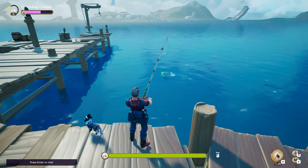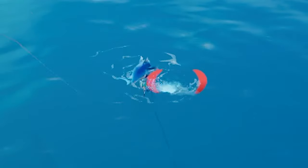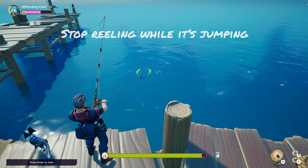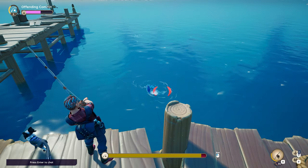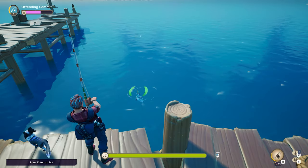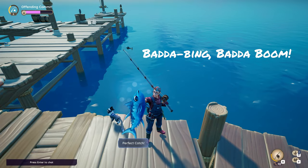Occasionally you'll catch fish that like to jump. You'll notice this because once they jump in the air, your parentheses will go red. Simply release your mouse during this time to give your line some time to recover. Make sure you keep the bobber inside the parentheses — if you keep this up, you'll be able to have a perfect catch every single time.